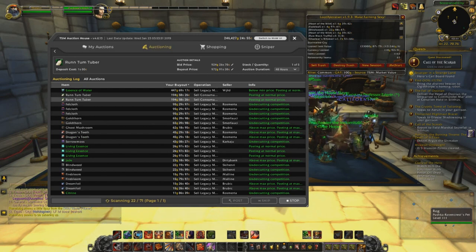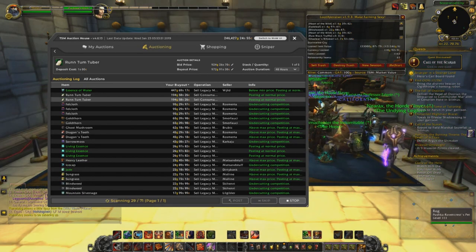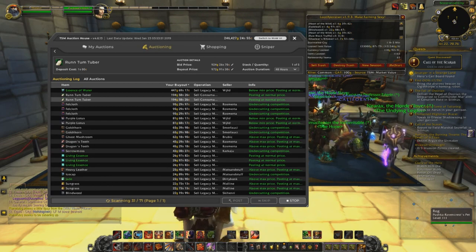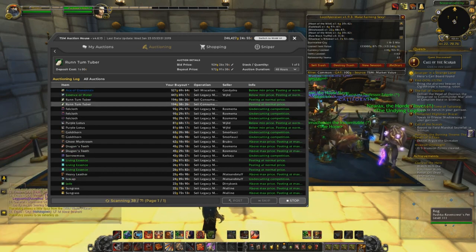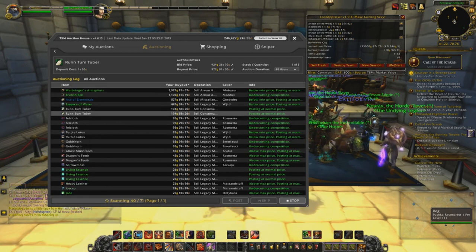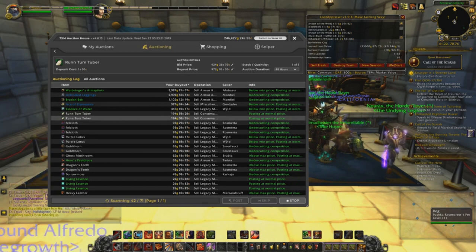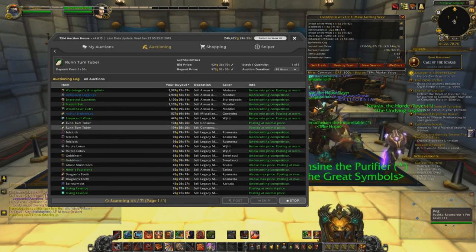If you're one of those people that's always saying that you can't sell transmog, you should also get acquainted with the cancel scan feature, which will go through all your auctions, see what auctions have been undercut, and then you can cancel them and repost them. If you're serious about gold making, you're gonna have to be reposting quite a lot — it will take up a lot of time and it's not the most fun, but it really helps with selling transmog.